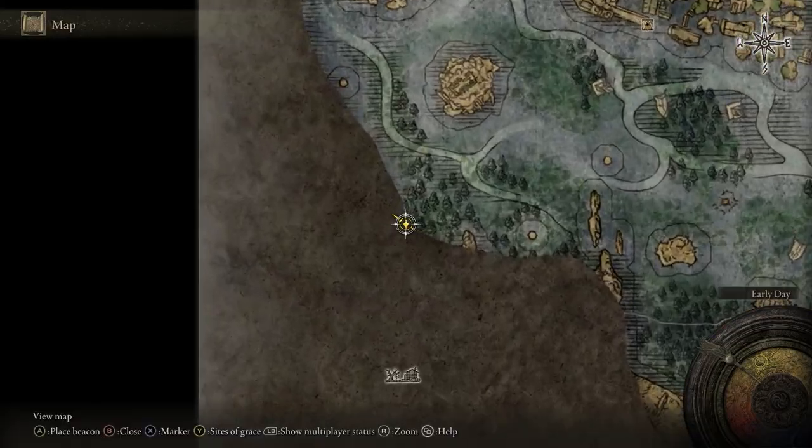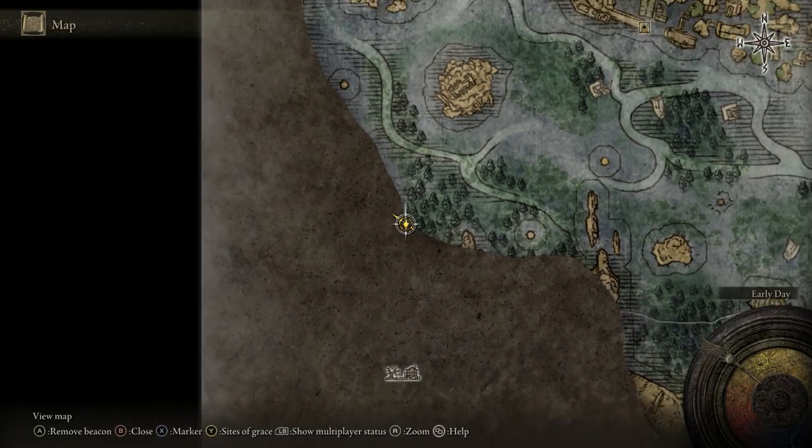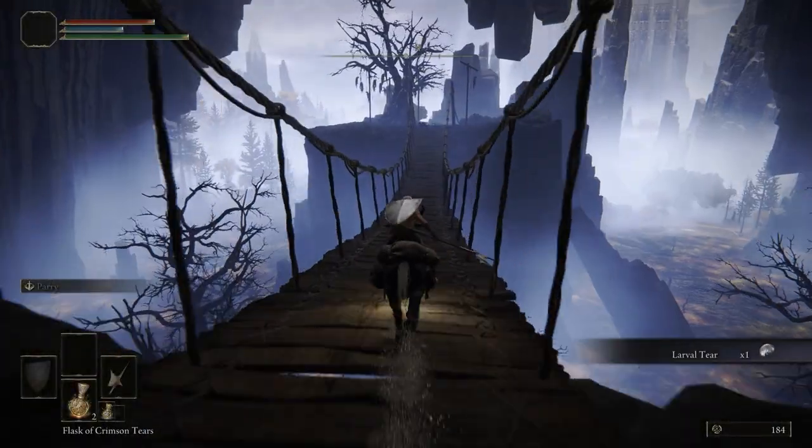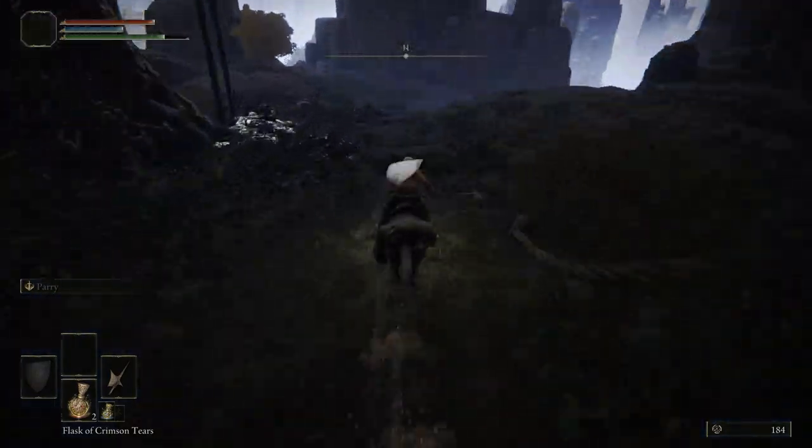Do not rest at any other sites of grace — I'm passing this one on the right without resting. Before we get to the Four Belfries we're going to take a couple of pit stops. First is the Village of the Albanarics under the cliffs. Take this bridge on the right side.